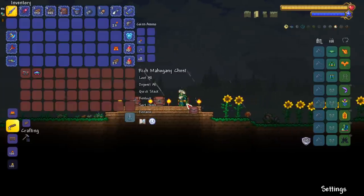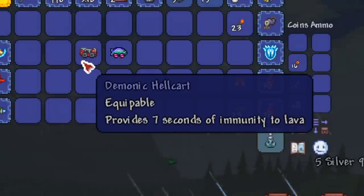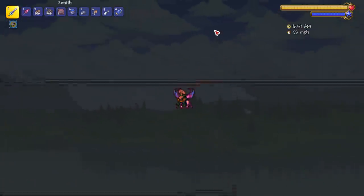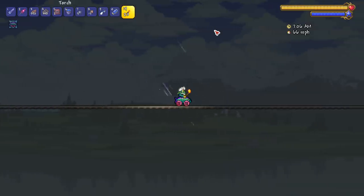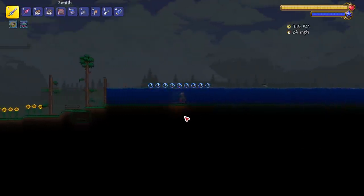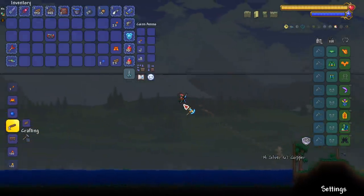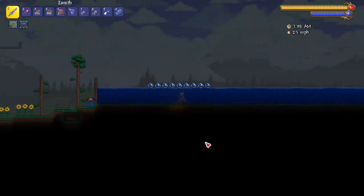Now we have the special mine carts - the only two they put real effort into. The demonic hell cart provides seven seconds of immunity to lava. The mine carp allows quick travel in water. It still has the normal speed of 66 miles per hour, but it's a fish, who doesn't love fish. If you're on a mine cart track that starts on land and goes through a pool of water, you won't lose speed. On other mine carts you would slow down, but not the mine carp.